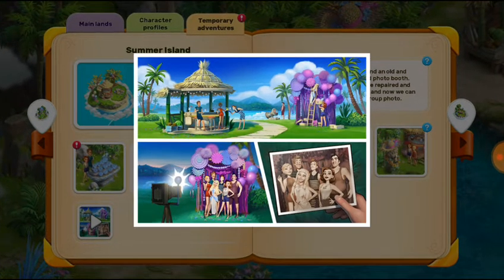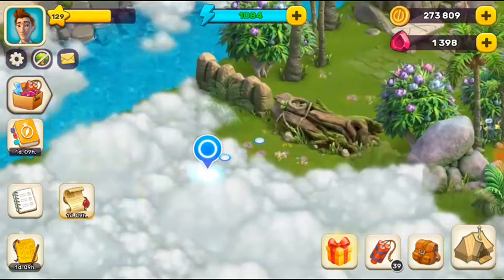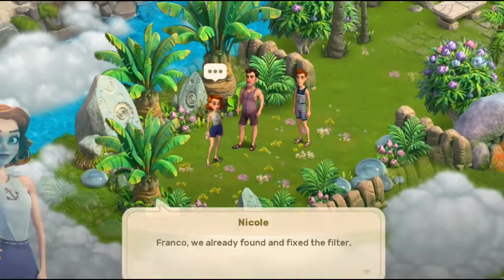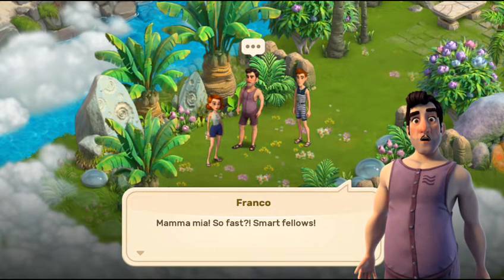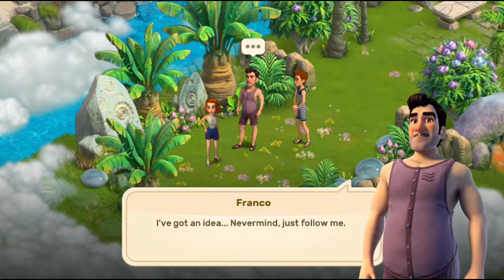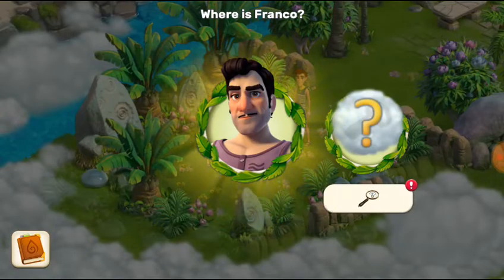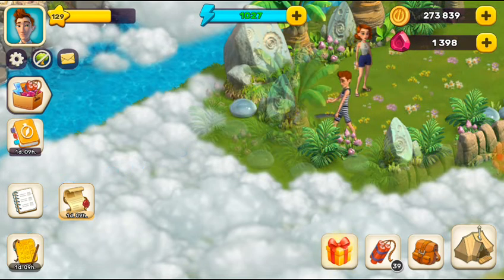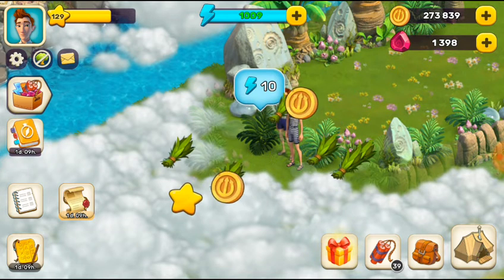Now it's Franco time! Let's go check out what Franco has for us. We already found and fixed the filter — smart fellows! Then maybe you have time to help me a little — I've got an idea, just follow me. The teddy bear Franco needs our help, so let's follow Franco and see what he has.